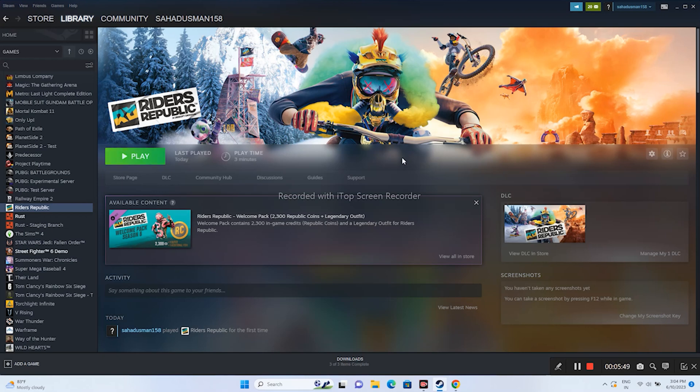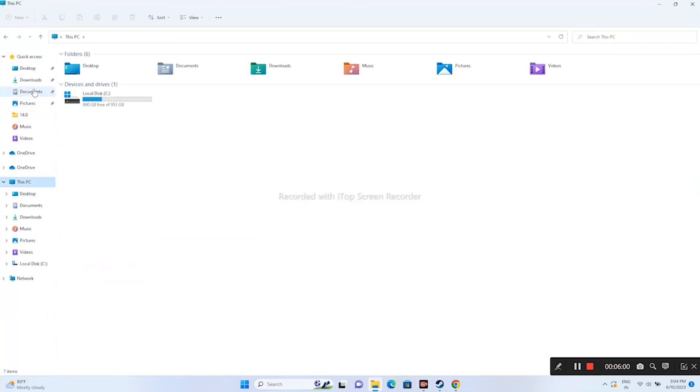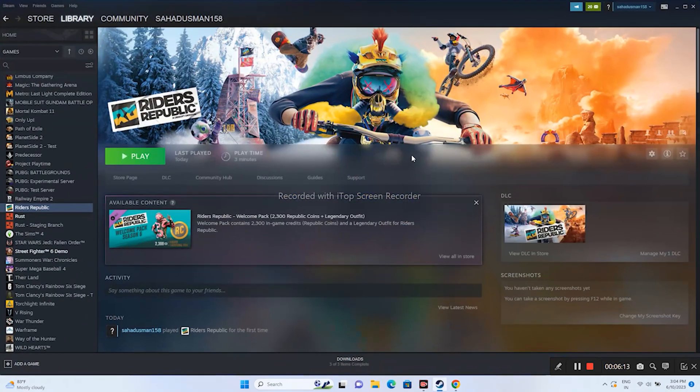You can also try deleting the saved game files. Go to File Explorer, navigate to Documents, and if you find a folder named Riders Republic, delete it. Note that you will lose all your game progress, but once deleted, close the folder and try launching the game.